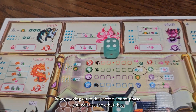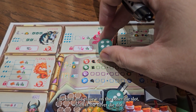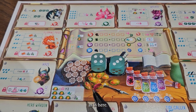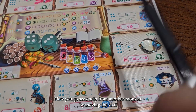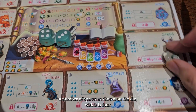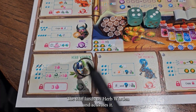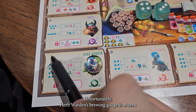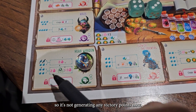Now moving on to the second action phase. You will use the other dice you have and place it on the silver dice slot. Now you go seek help from another monster by moving the staff a number of spaces as shown on the dice, which is 4 — one, two, three, and four. The staff lands on Herb Wallen and activates it. Unfortunately, Herb Wallen's brewing gauge is at 0, so it's not generating any victory points now.